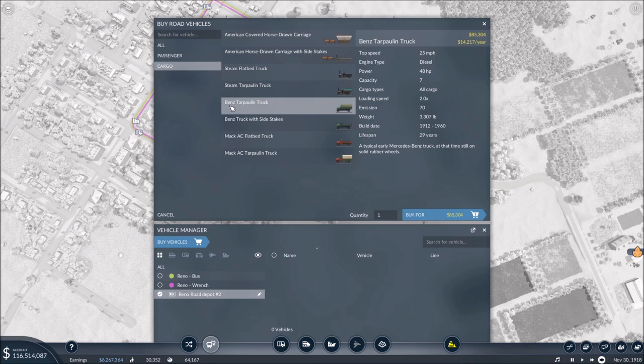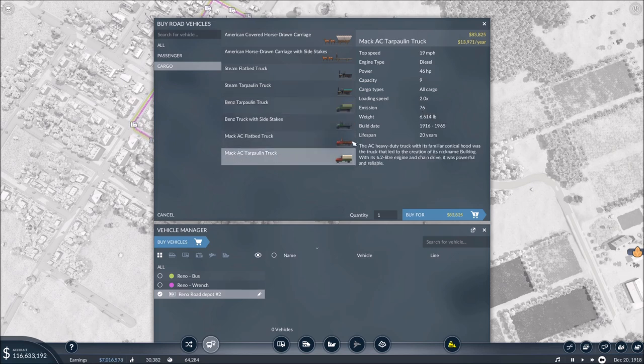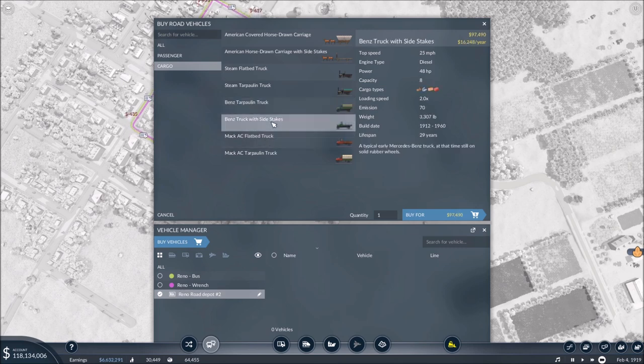If we come to the Benz truck that gets unlocked around 1912, that emission number drops to 70. And then the Mack truck brings us back up to 76. So you've got some decisions to make as time rolls on. As large amounts of time pass, you'll eventually no longer be able to use some of these earlier vehicles and will have to think about different ways to lower and control your emissions. One way is by controlling which vehicles you're actually using by keeping track of their emission levels.